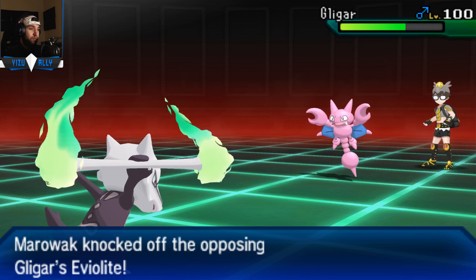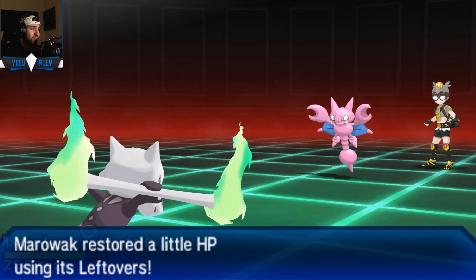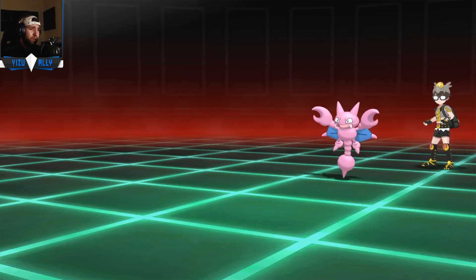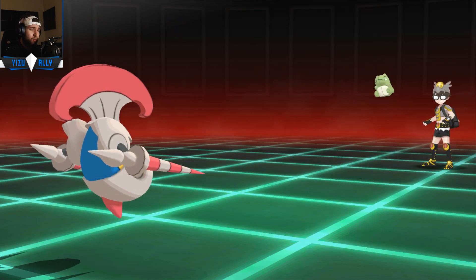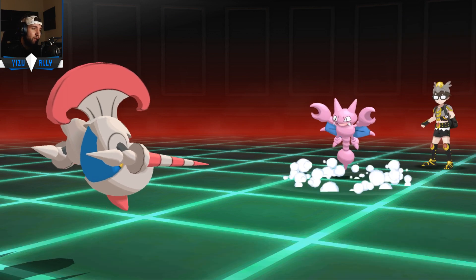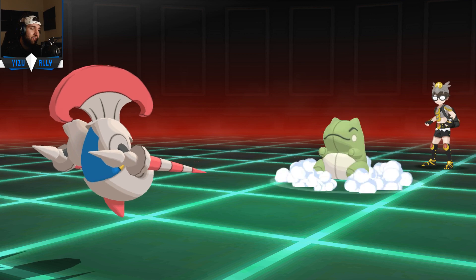He has Defog and Rapid Spin, so that's cool - I guess I got rid of my Rocks there. He turns out to be Leftovers, which is good information. I just go for Knock Off, maybe get rid of the Leftovers, but he does switch into Gligar - getting rid of the Eviolite, which is very, very nice. Now Escavalier would do a lot more damage with Iron Head without the Eviolite. But I was too scared to get Knocked Off over here. So I wanted to go back into Escavalier but he just goes for Substitute. I was thinking about going for Wisp but he outspeeds me so there's no point - he can just get the free Substitute off and dodge the Wisp easily. He has Roost, which is going to be a little bit annoying because he can just keep Roosting.